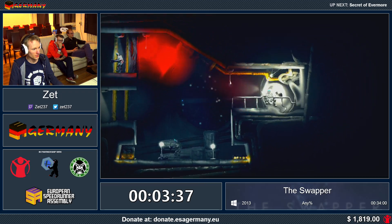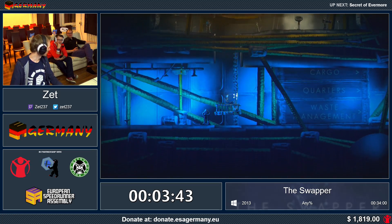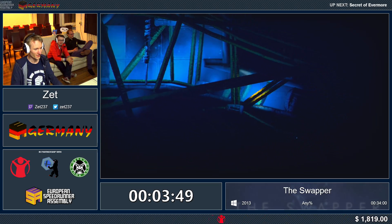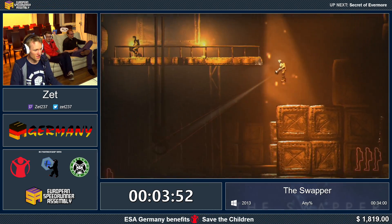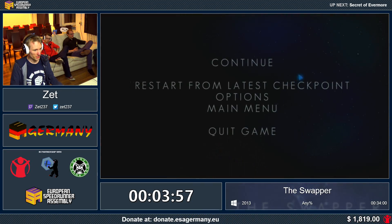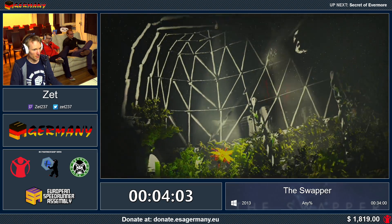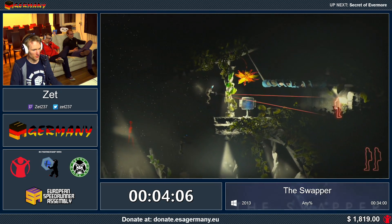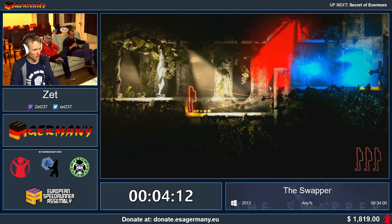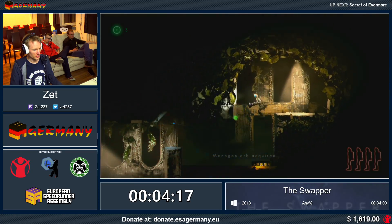I'm kind of messing up a bit right now. Whenever you see me here starting from past checkpoint, what I do is I skip a cutscene. Interestingly, there are some cutscenes that are not skippable with this method, even though they look in the game exactly like the others which are skippable. Also, the story of this game is quite good, even though we don't see much of it in the speedrun.